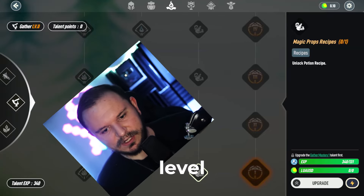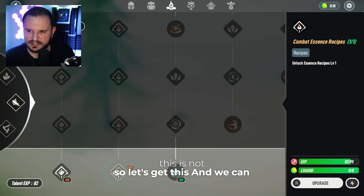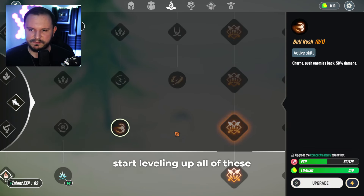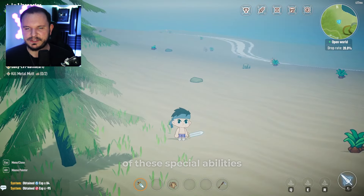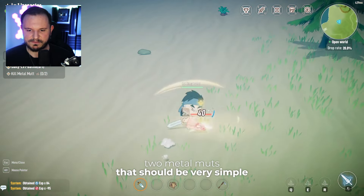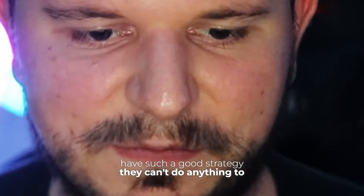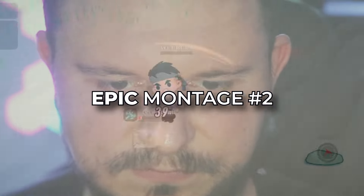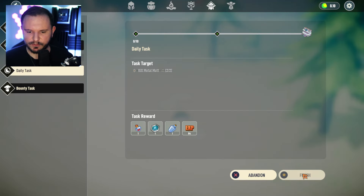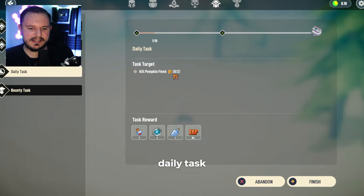I can level up my combat. Let's get this and start leveling up all of these other passive skills. I have none of these special abilities quite yet, so let's just deal with the two metal mutts — that should be very simple. I killed so many of them farming these tokens that I just have such a good strategy. They can't do anything to me now. Mutts dealt with. We can finish this quest and get some additional experience. Now I have my next daily tasks.